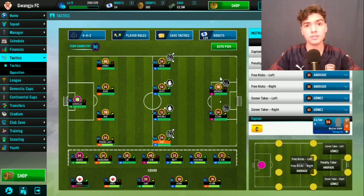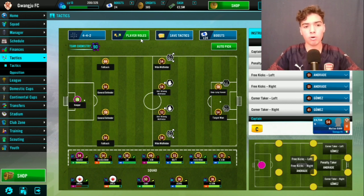I'm going to show you how to set these tactics up. I went with a very simple, well-known formation — 4-4-2. It's not only well known in football, it's also well known in the game itself. For player roles: the keeper stays as keeper; left back and right back are set as fullbacks; the two center backs are both set as general defenders.